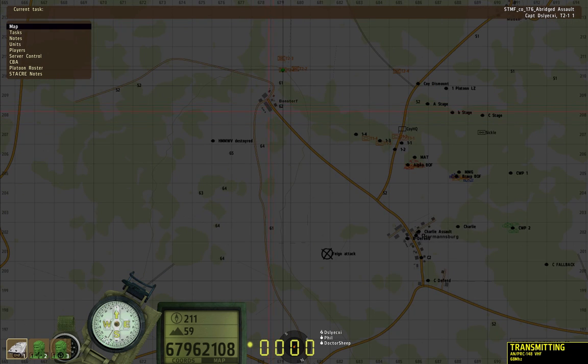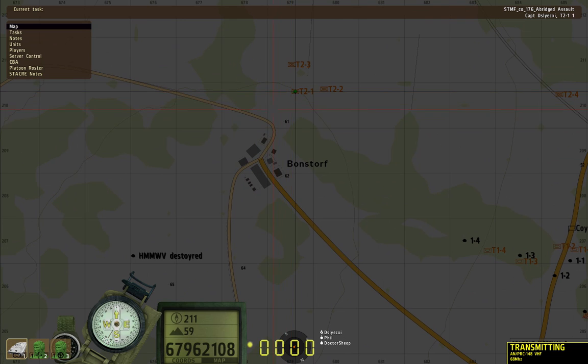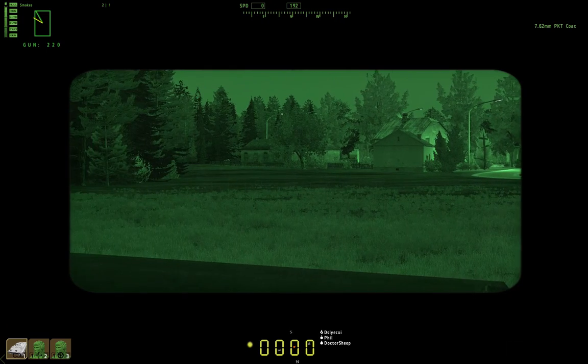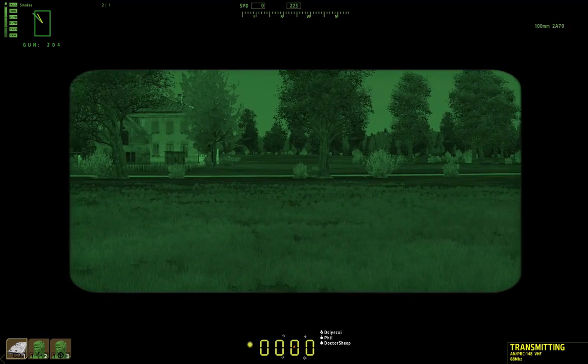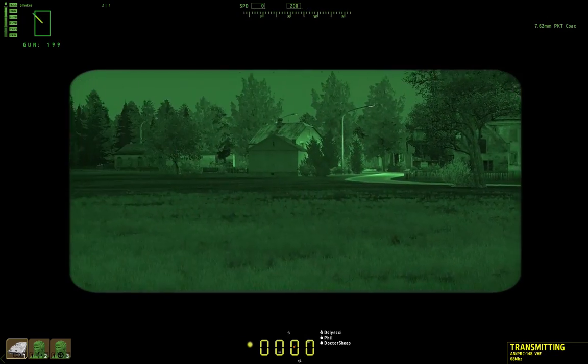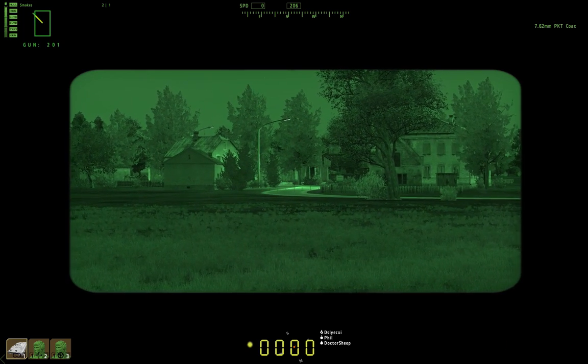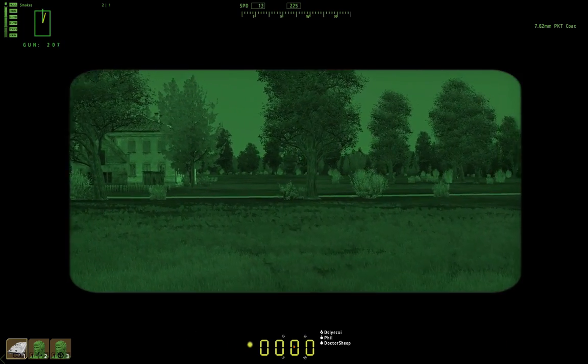We're having reports there's enemy armor possibly south of Bonsdorf. What we're going to do is 2-1 will go through the town, get on that MSR and look south. 2-2 is going to be on the left and 2-3 on the right. Moving now. Driver, orient 2-0-5, forward slow. Gunner, do not hesitate to light up anything in this town.